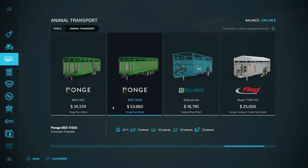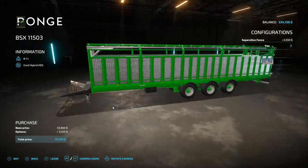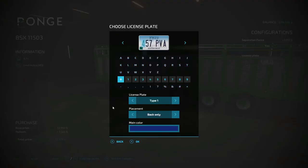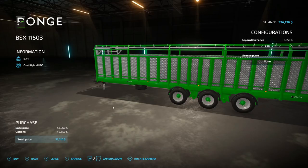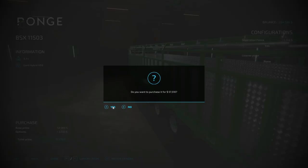Seven cows to nine cows, 16 to 22 sheep. I think we go with the big one. There we go — a separation fence, yes. I want to change the plate — come down to no plate, hit X. No plate over there, and we're gonna buy it for $57,000. Yes!